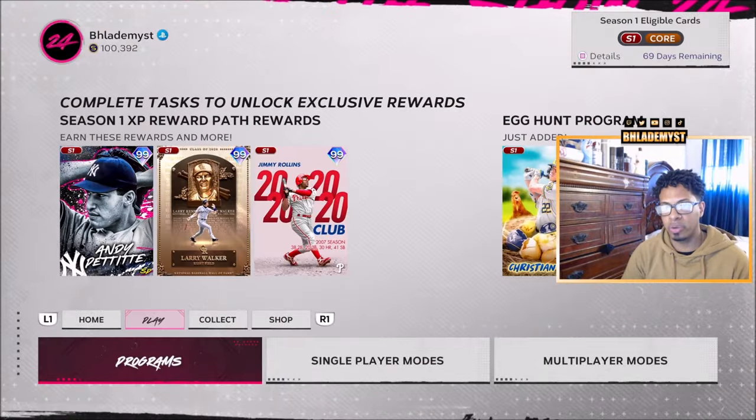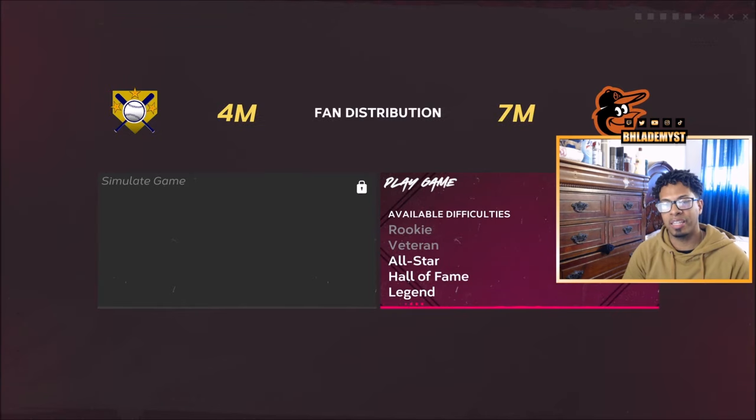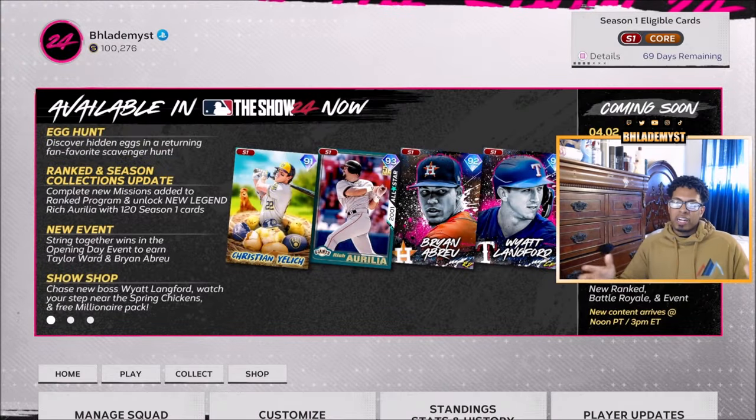Egg number 10 is found inside Conquest. Go into the Egg Hunt Conquest map, and in turn one make a line directly to the Orioles — you'll be facing them on All-Star difficulty. You can reinforce to make it a much easier matchup.